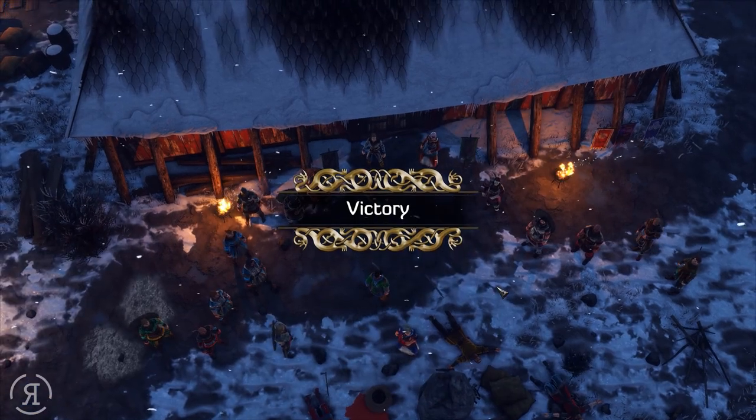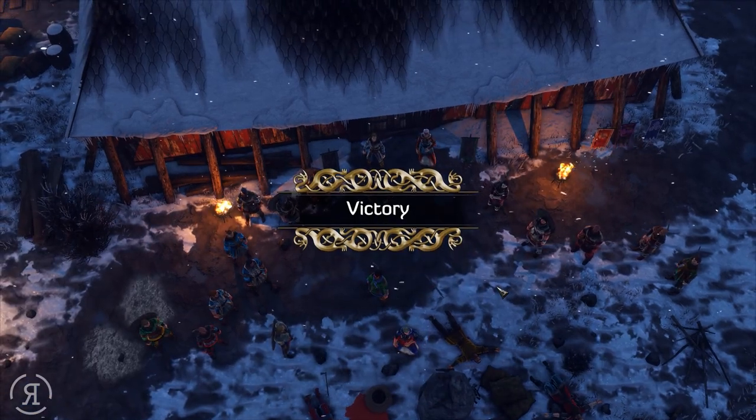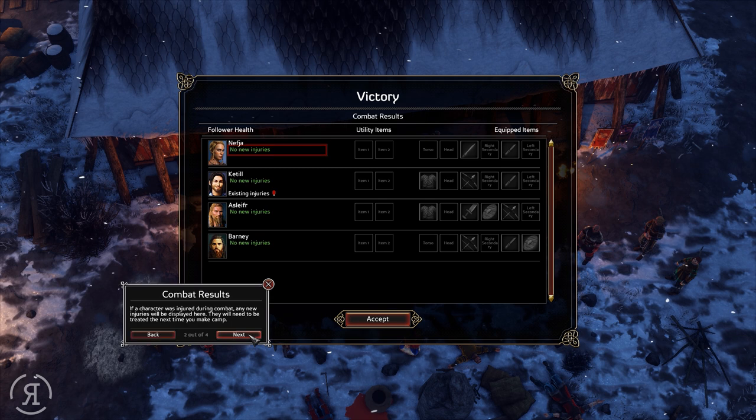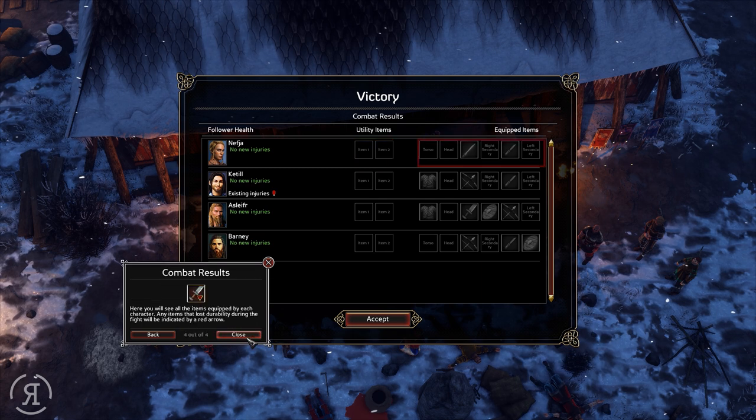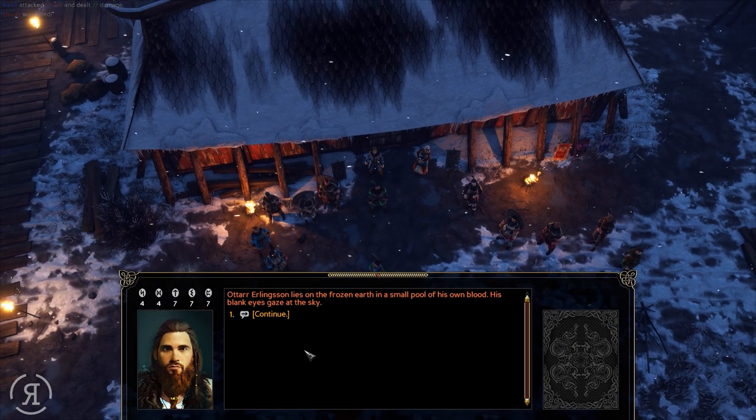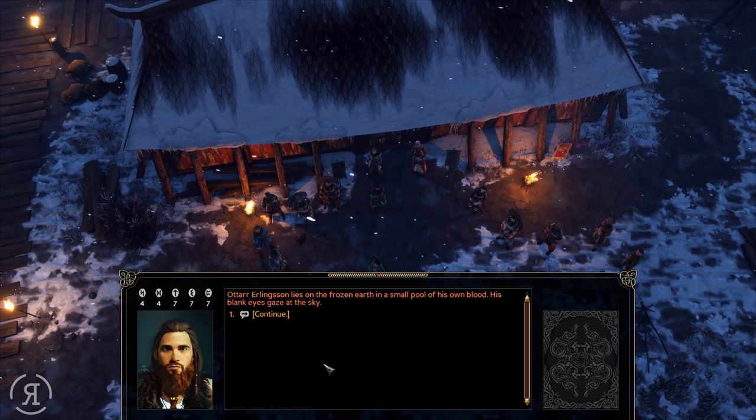Victory — a very easy victory. Obviously this is still part of the tutorial so it's going to be quite easy. When you finish combat you'll see a post-combat screen with vital information: any new injuries a character sustained during combat will be displayed, along with items still equipped and any items lost by the character.